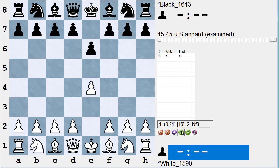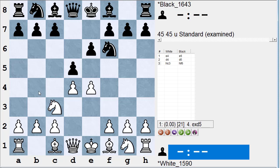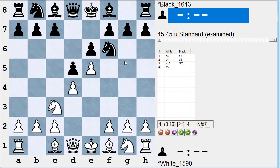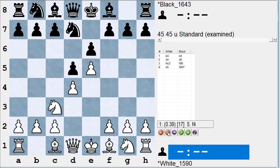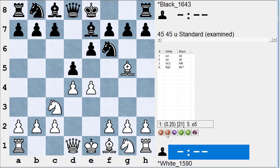White plays e4, Black plays e6 — the French. White plays the main line d4, Black plays d5. White plays the classical main line, knight c3, and Black plays the classical knight f6. White plays bishop g5. The idea is the bishop is guarding the e-pawn. By pinning the knight, Black can't take the pawn. The main moves for Black are bishop e7 — the classical main line — and bishop b4, the McCutcheon variation.